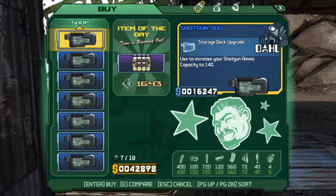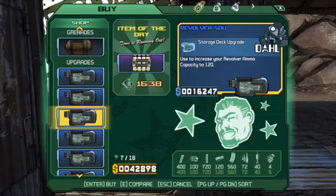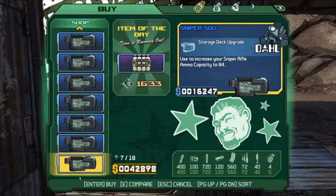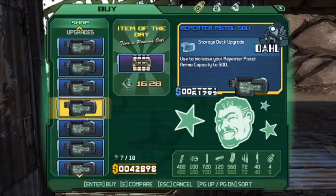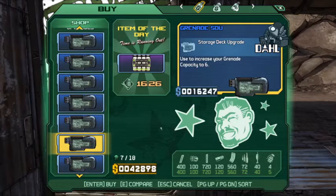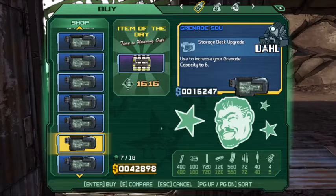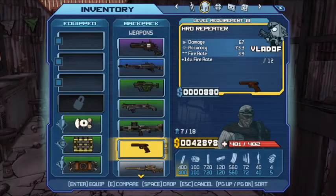Counting 8 blue weapons at $16,000 each — we need $128,000 to buy all of those. Currently at $42,000. Working on pistols and SMGs.